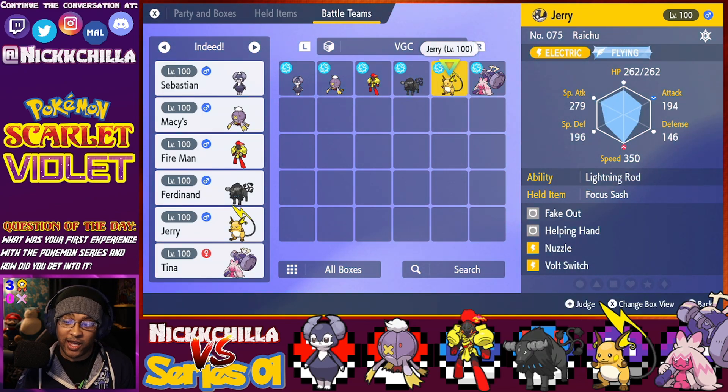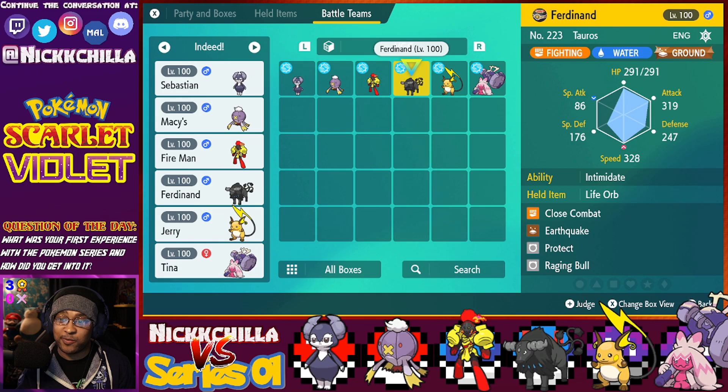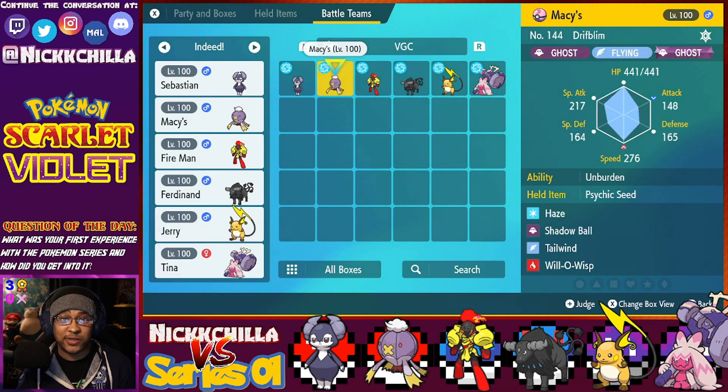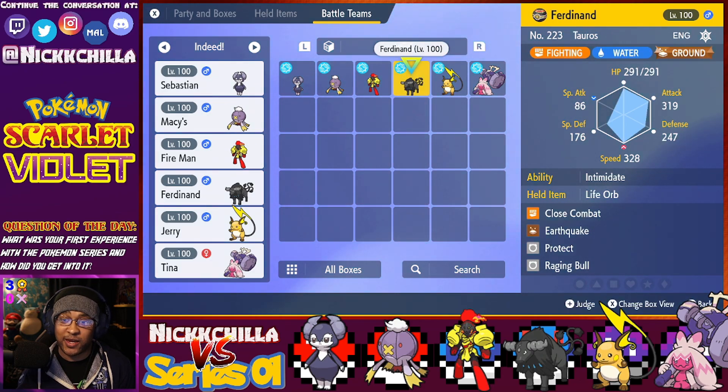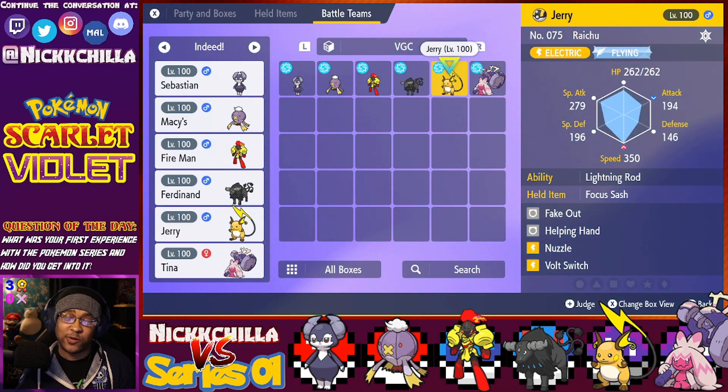Next up we've got Raichu — the one that Game Freak issued as a special Pokemon via Mystery Gift. Raichu's always been a particularly good supporter. He's got Fake Out, ways to spread status with Nuzzle, and Helping Hand to boost other attackers. He's running Lightning Rod, which is why I feel Raichu is really the staple of this team — with Lightning Rod he can protect Tauros and Drifbloom from Electric moves. He's also Tera-type Flying, so he can get away with taking no damage from Earthquake spam.